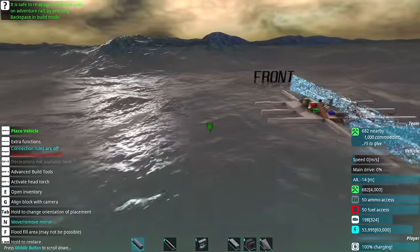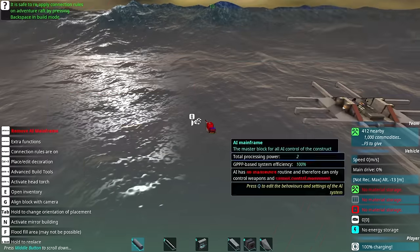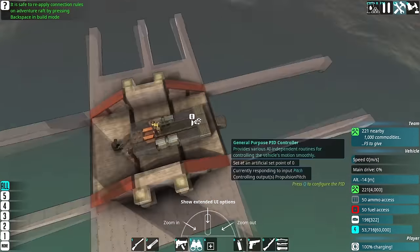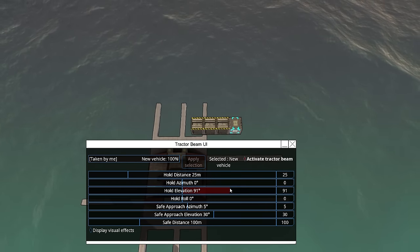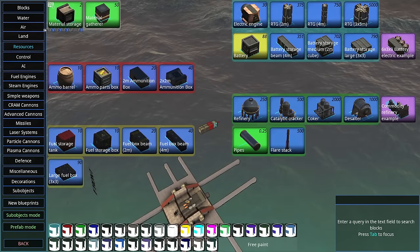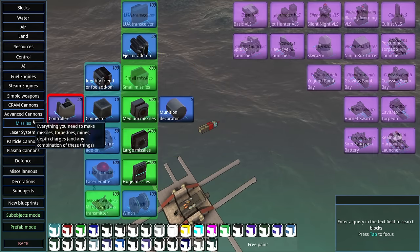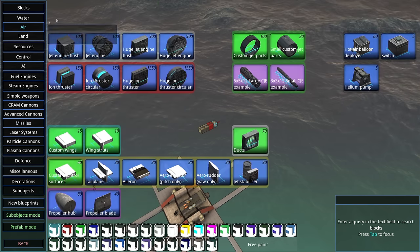New blueprint, new vehicle — we'll just spawn it over here and give it the basics so it doesn't instantly despawn, which can happen if you try and build something and leave it as a single block. Some batteries in the mainframe, and we have our first vehicle being held. The first build is something I've done a million times before — an absolutely tiny little plane holding tiny little missiles. They don't really need proper detection systems because eventually the mothership will be providing detection for everything, but right now I just need a completely autonomous craft.